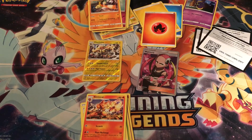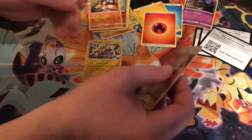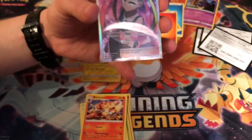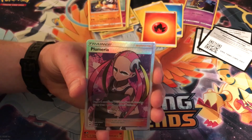We scored five points on the last pack. I should have called out that Tormenting Spray — I would have had seven. But five's not bad, especially scoring all on the last pack. Look at that full art Plumeria — making a lot of noise because it's GoblastNoise!